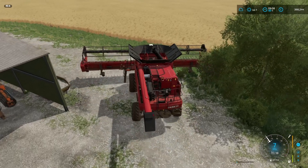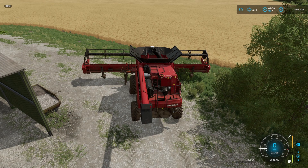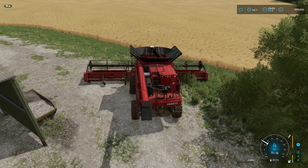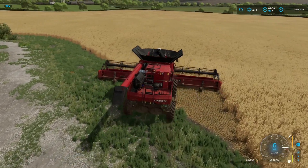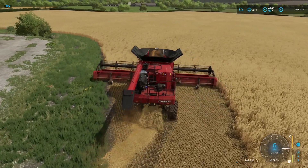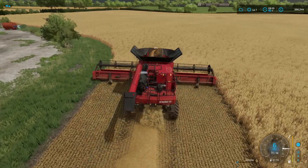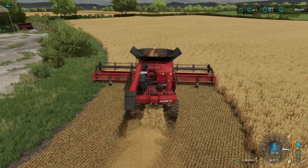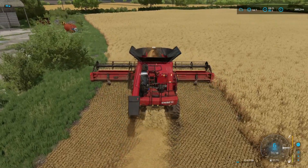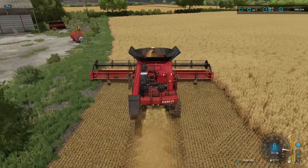The animals have taken care of themselves really, they're not doing too badly. I need to make sure I've got the straw swath on, turn it on. We're harvesting for the first time in this game here, so I'll get the field opened up and then we will get a worker started on it so we can get the grass fields all collected up.